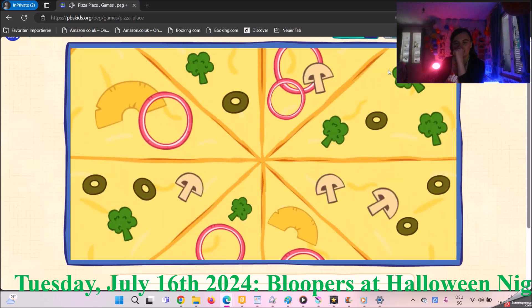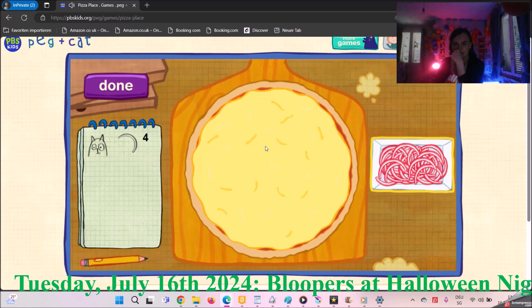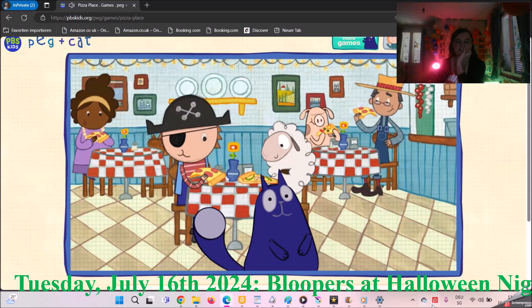Mamma mia! Here is your list of customers, and here are the toppings we'll use! Let's put some toppings on this pizza! Cat wants his pizza to have four pieces of onion! Add toppings to the pizza! When you think you've added the right number of toppings, click this button here! Let's count to be sure! One, two, three, four! I think it's going to get delicious!